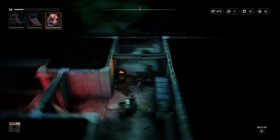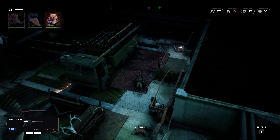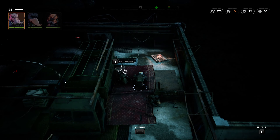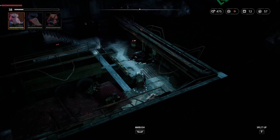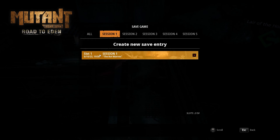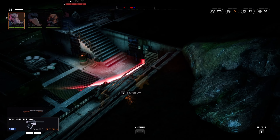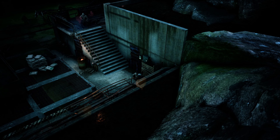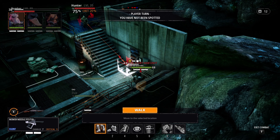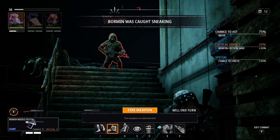Before we take care of these guys there is a hunter on the top — we will take care of him. So let's lead with Bormin. We'll wait for the hunter to move — oh he's right over here. Let's attack him. This is the best place — Bormin, you won't go over the flight of stairs.